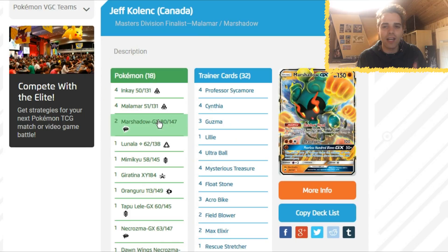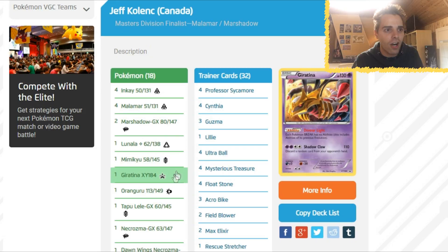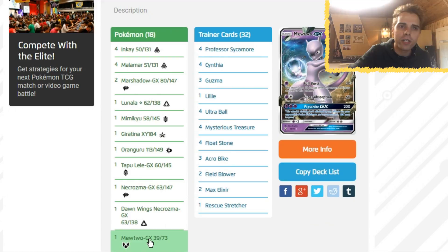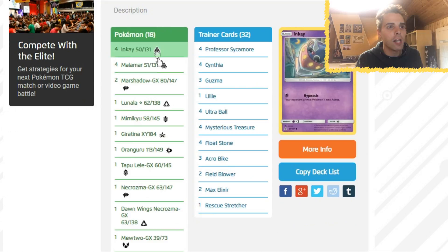We see a 4-4 line of Inkay and Malamar. Two Marshadow GX — this Marshadow GX is crazy, it can use the attacks from every basic Pokemon in the discard pile. There's a Dusk Mane Necrozma GX in here, and the Marshadow uses that GX move to become invincible. Marshadow definitely takes quite a punch against Zoroark, knocking them out in one shot. There's a Lunala Prism Star — for a single energy you can just attach a ton of energies if your Malamar see the discard. Mimikyu has Attack Guard. There's Giratina because Greninja was actually very great at the World Championships. We have Oranguru, and Mewtwo GX to just go through opponents like Zygarde or Moon's Eclipse GX.